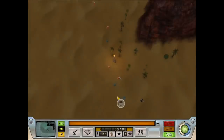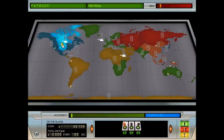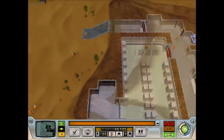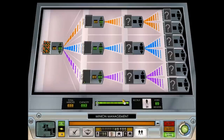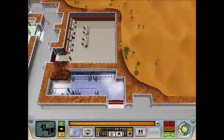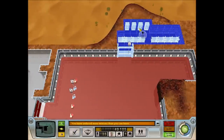We've got minions heading off into the world, and of course minions are getting ready to build everything. I'm going to crank this back up to 40. We'll just have to build a couple more bits of the barracks. We've got a couple of lockers coming as well.